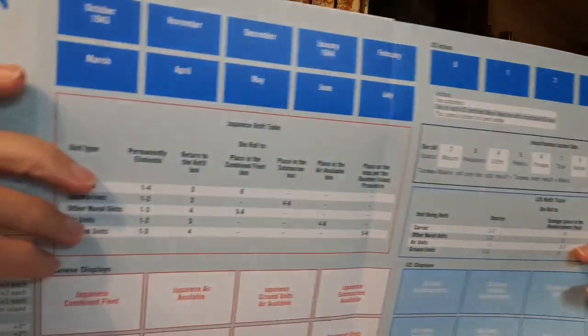It all boils down to the US action points — how many actions you can carry out in a turn. Bearing in mind each one of these turns is a month, so four weeks of time in the real world. There are 10 turns in total in this game. Once things got going historically, a lot happened quite quickly, and the US was able to build up and sustain this momentum. Maybe if I play the game a few more times I'll be able to suss it, but I never felt I had the same level of mobility, and I'll call it strategic resourcing, behind me.